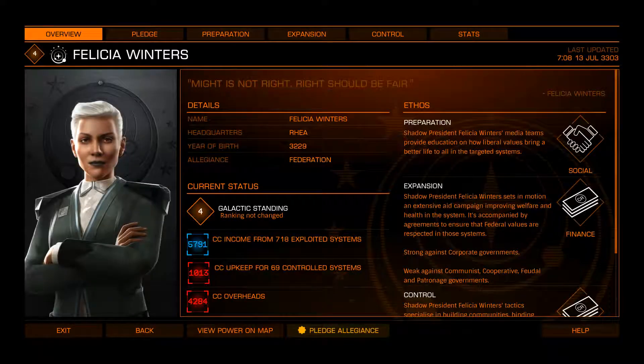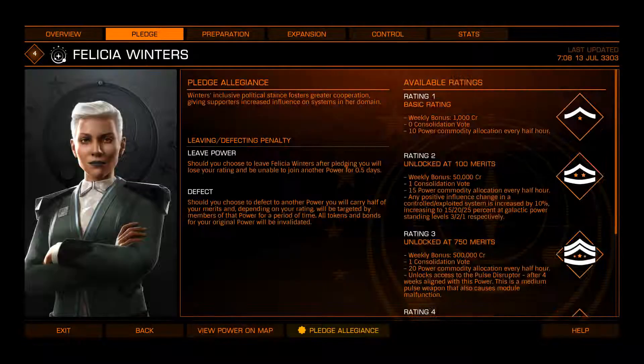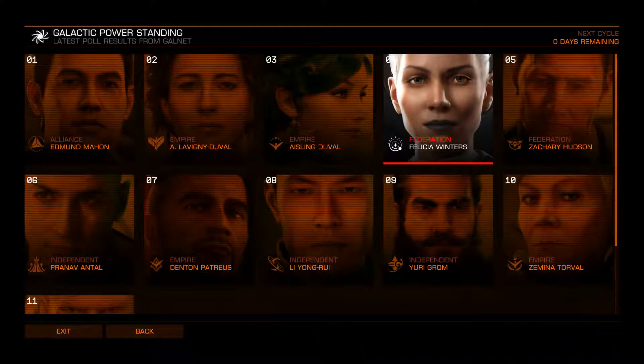Felicia Winters. Not a horrible person — best I can say. She's actually seeming a decent sort. She gives you the pulse disruptor, which is a medium fixed pulse laser that causes module malfunctions. Decent, but again, with engineering you could engineer Scramble Spectrum — I believe that's the type — and then you would have a gimballed pulse or burst laser of any size you want that will also cause random module malfunctions.